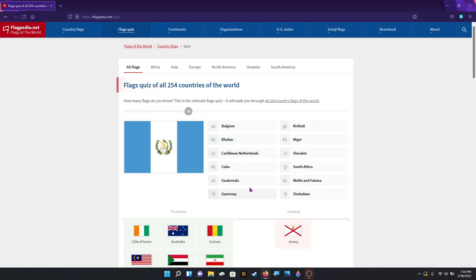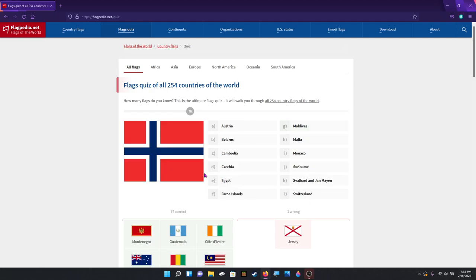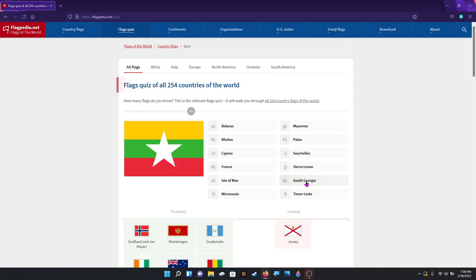It's pretty easy to do. Guatemala. That is Montenegro. I forgot — that's Svalbard and Jan Mayen. Oh okay, I didn't know Norway was the one who actually owned that.